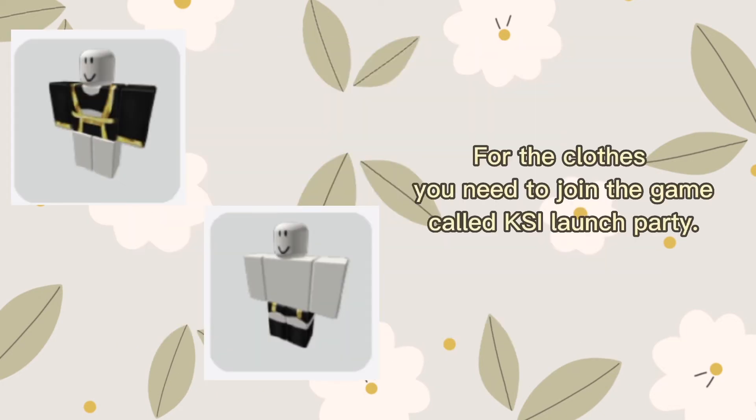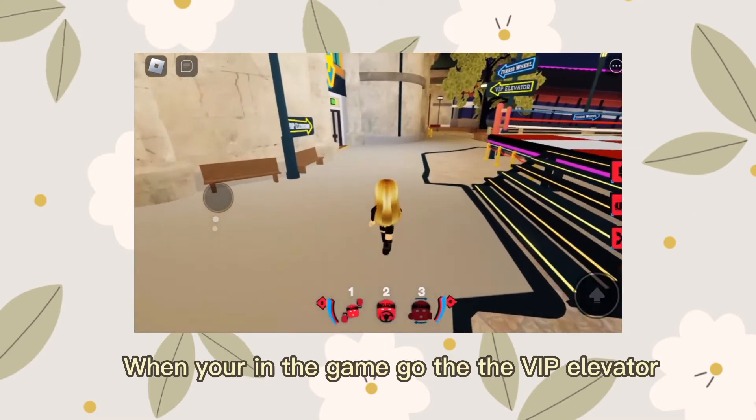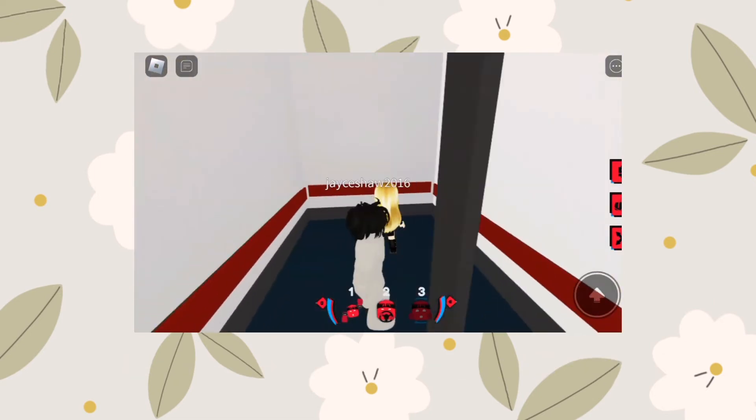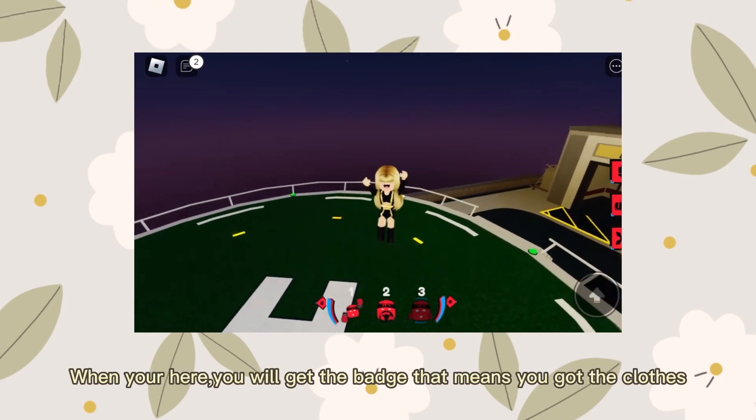For the clothes, you need to join the game called Keezy Launch Party. When you're in the game, go to the VIP elevator. When you're here, you will get the badge, which means you got the clothes.